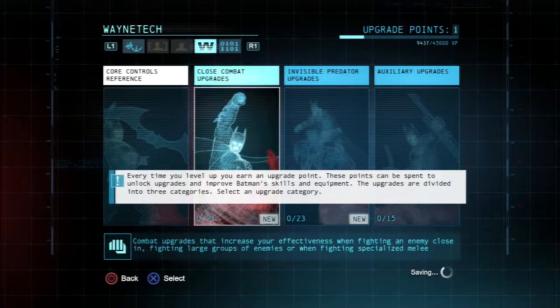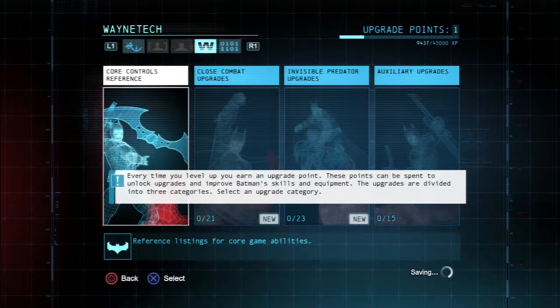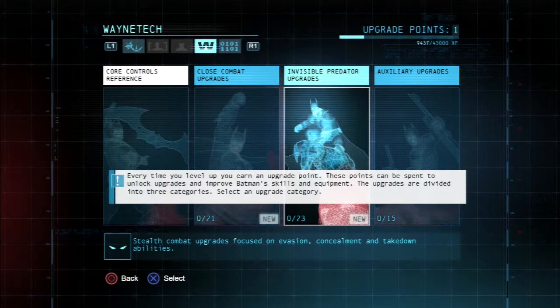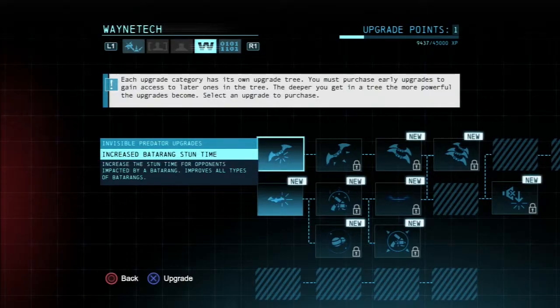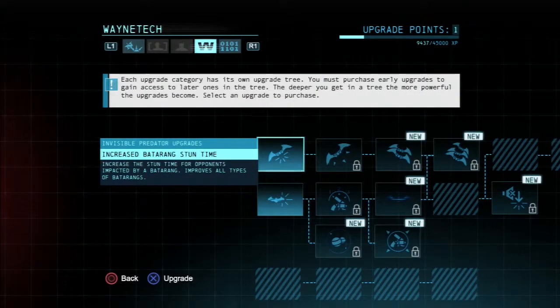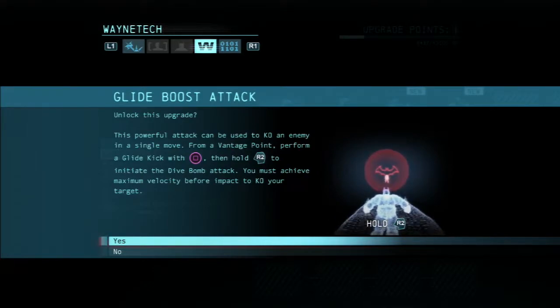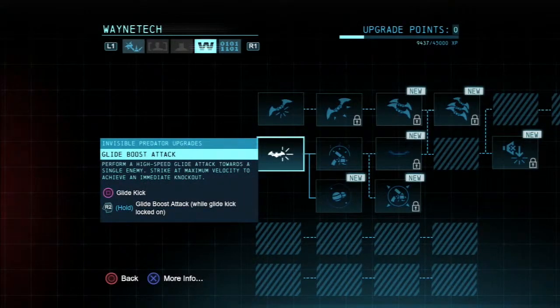What does it say? Core controls — you have one upgrade point. Close combat, invisible predator upgrade. Can I upgrade anything, or is it telling me I have to upgrade that? I don't know. Should I click that? Upgrades available — there you go, you've got one down there. Batarang stun time, glide boost attack. Do we want to go stealth predator, or do we want to go all that? I quite like being stealthy. You reckon you're stealthy as Batman? In Arkham City I spent a lot of time hanging upside down off things and just dropping down, tying people. That's a fair point — it was fun. Fine, let's go stealthy, or do a massive glide kick from like two miles away. Let's go stealthy — let's do glide boost. So that should be upgrade points, guys.